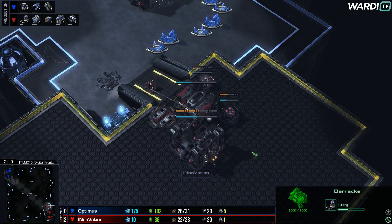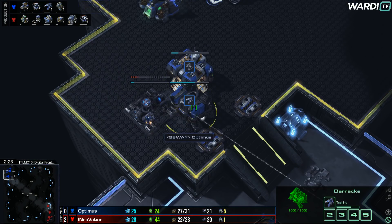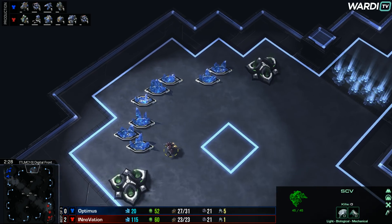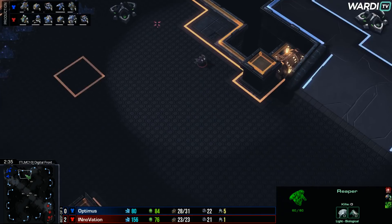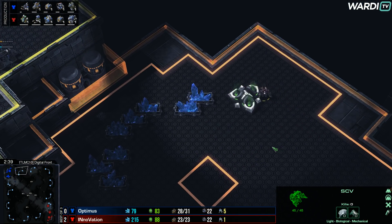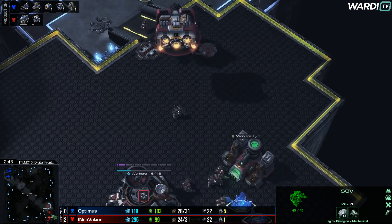The command center comes in from INnoVation, giving him that little bit of economy in the early stages. We're going to see the reaper and cyclone from Optimus on the way up — a starport coming down at the front as well. An SCV from INnoVation is coming through the top side with Optimus's reaper at the front. Looks as though INnoVation might just be scouting in the end.